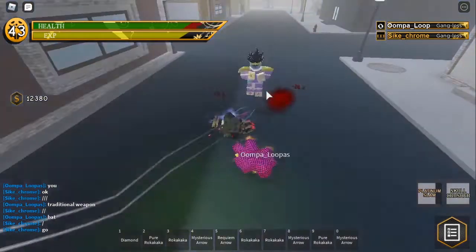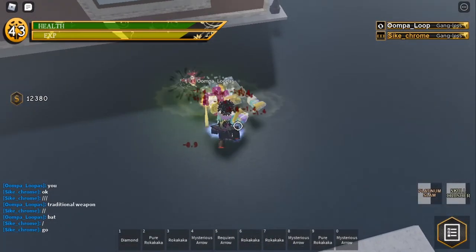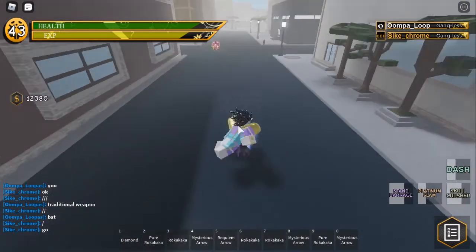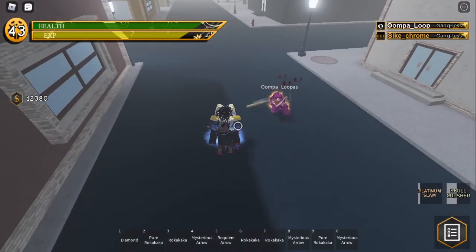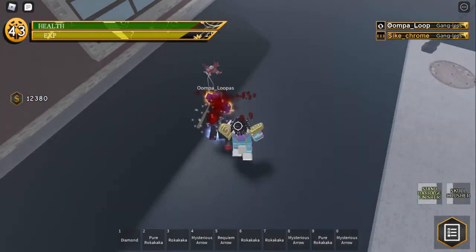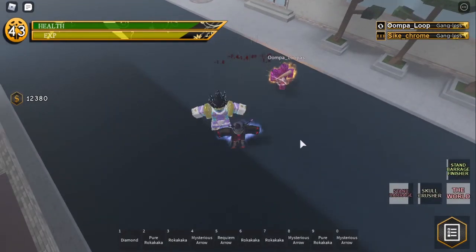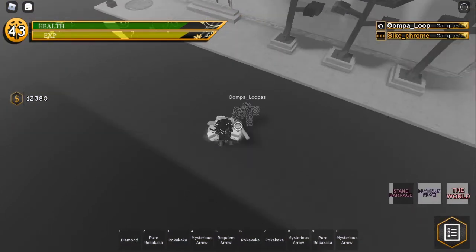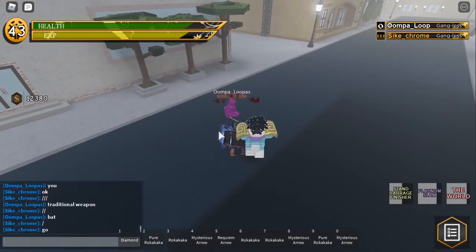Let's do the Skull Crusher, then a barrage — 1.4 damage, it's lower than 1.7 because I had to reset my points. Oh, I almost blocked — oh there we go, nice block! Finisher — oh I missed that. A barrage, let's Time Stop, BAM, and just some clicks, a Platinum Slam, a finisher — and GG!